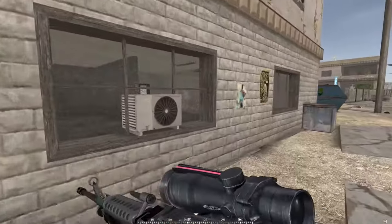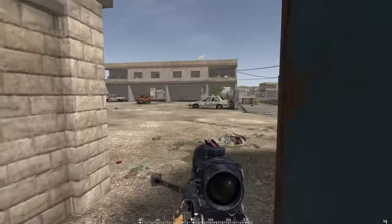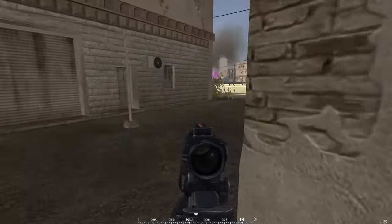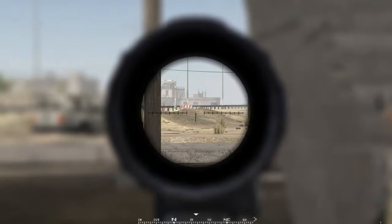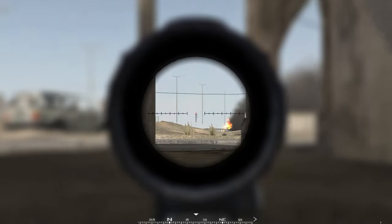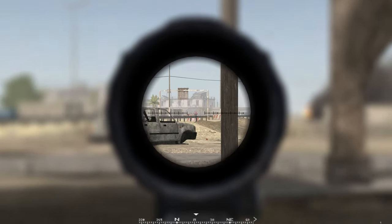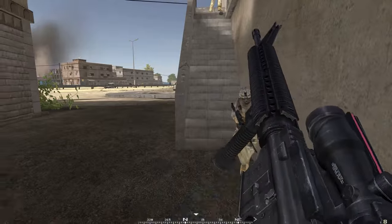I'm out here on my lonesome at the minute. It really is a team-based game, and if you can get on there it's got its own built-in team speak. Death comes very, very quickly — it doesn't take a lot of rounds to kill. If you're running around, your aim will take a long time to steady up. Being out on your own is not a good thing; you really do need to stick together with your team. The squad leader can build an FOB and bases around which you can spawn, making getting around the map easier, because some of these maps are huge — two and a half kilometers wide on some of them.